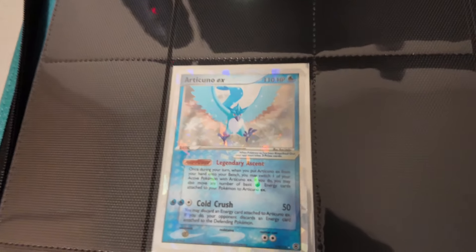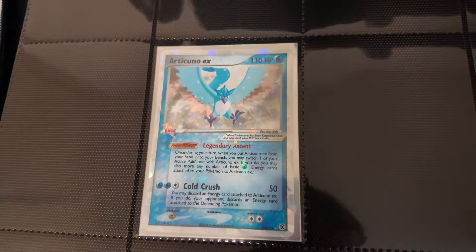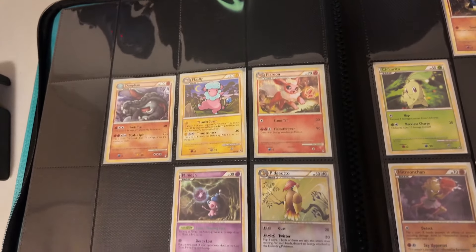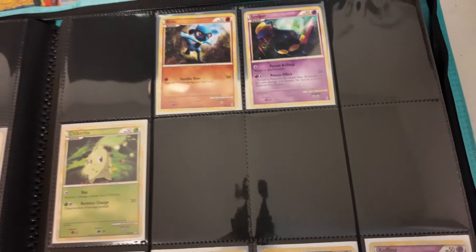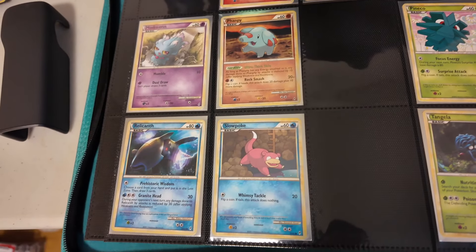So this is the Articuno EX — really beautiful cracked ice looking card, if I can catch that on camera. And then this would actually be the next set: Call of Legends. We have Palkia right here. Moving on — we don't have a whole lot in here for Call of Legends yet either, but some really cool looking artwork nonetheless. This page is actually almost filled out.